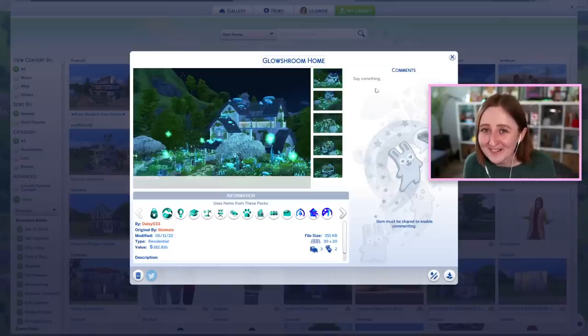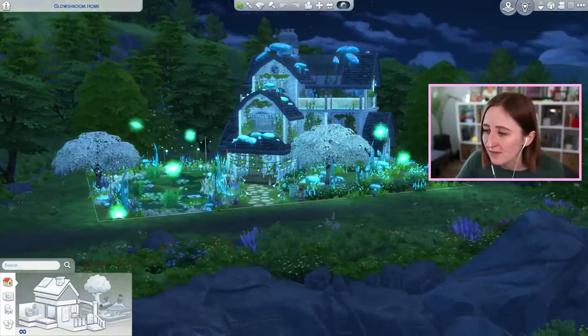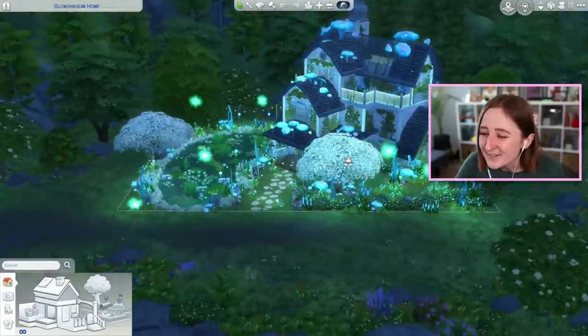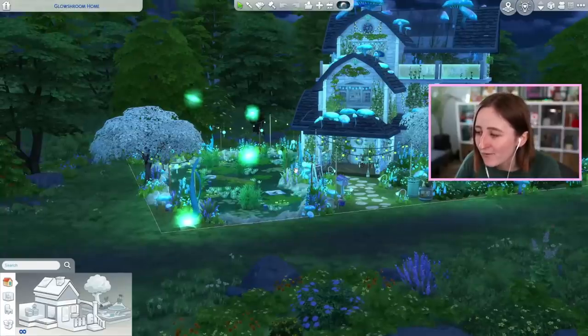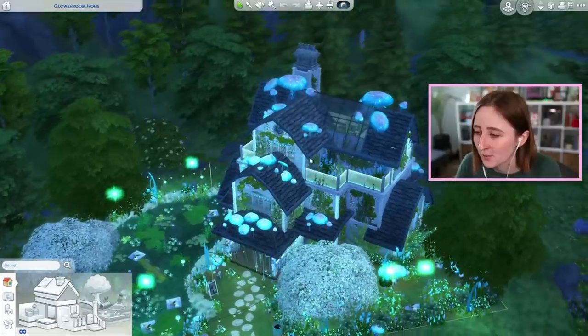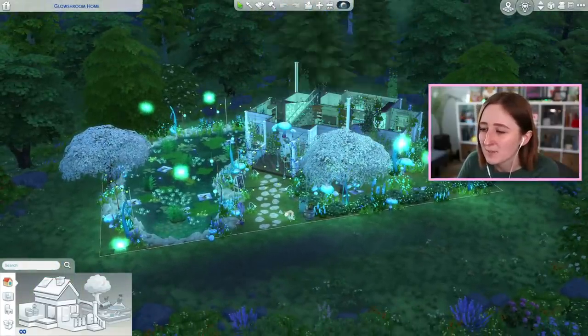This one is also a completely different vibe — this is the Glow Shroom Home by Daisy033. They hashtagged it fairy home, and this is just unlike anything I have ever seen. The glowing blue actually reminded me of what used to happen on full moons in The Sims 3, how all the lighting would change. I've never thought to use any of these items this way — little glowing orbs that are debug, placed around with glowing mushrooms, an amazing pond, and all of the lights. This is making me want to get fairies in The Sims 4. I know we're getting werewolves this week, but I'd love to see fairies come to The Sims 4 too.